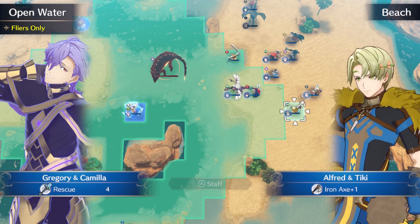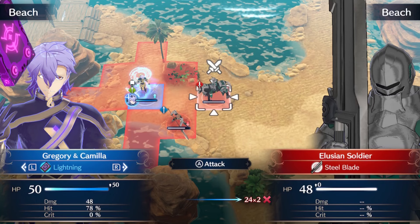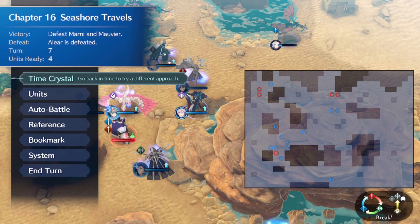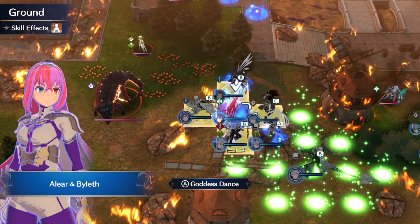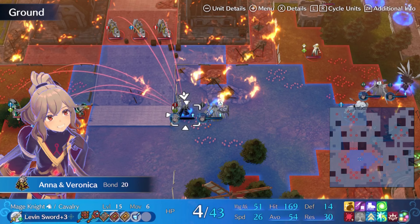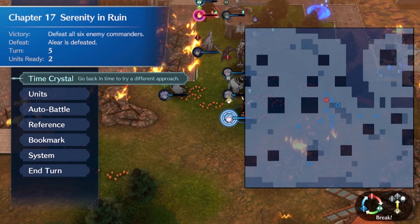The next few chapters he went back to utility: his high move and flying rescue let Alfred get across Chapter 16's shoals turn 1 and fight through the couple enemies in the north, as Gregory flew to visit the Recover Village in time for a 7-turn clear. For Chapter 17, I again needed his high move rescue to help Ana get in range of Mavira's group turn 1. By standing adjacent to my Corrin user, he was upgraded to Dark Inferno Plus for an absolutely obscene attack range against Marnie's group, setting up for a turn 5 route.